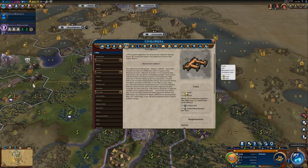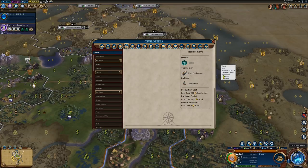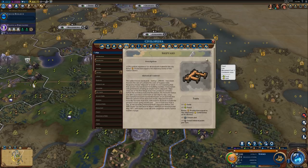The Shipyard also provides plus 1 gold, plus 1 food, and plus 1 citizen slot, and the great admiral point as all district buildings do. Those are pretty okay, but not really worth the production cost of 290 production on their own. It should also be noted that the Shipyard has a maintenance cost of 2 gold per turn, whereas the Lighthouse has no maintenance cost. So overall, these bonuses alone I don't think justify getting a Shipyard — but if you do have good adjacency bonuses, I would definitely go for Shipyards because you can get a good amount of extra production.